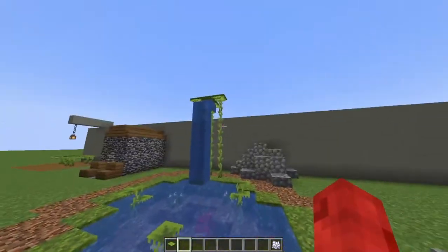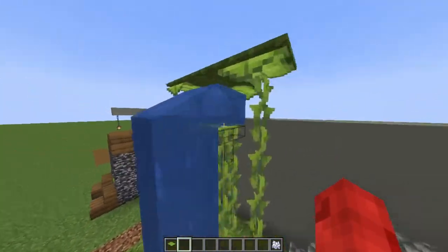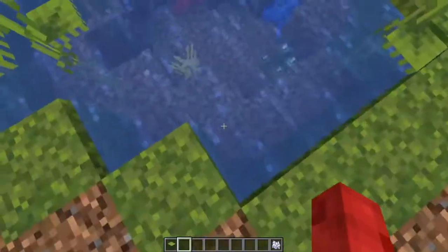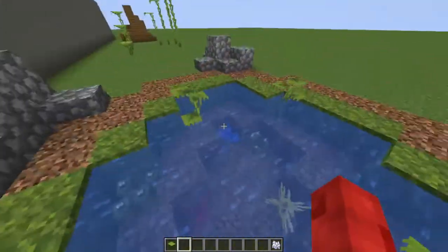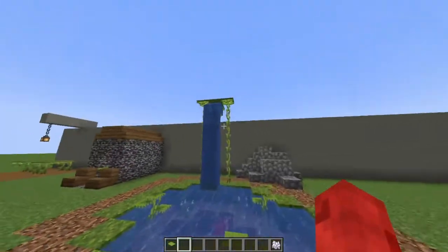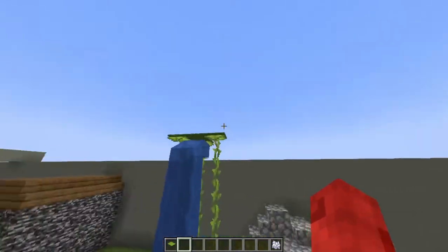Here's another one — a pond. We got the big drip leaf with some moss carpet holding up a waterfall. And we got the small drip leaf to look like little plants. The coral and the sea pickles are just for decor. We got some rocks. This isn't the best way to use it, but it's a way.